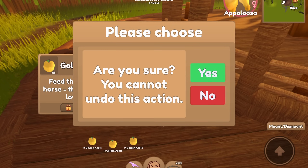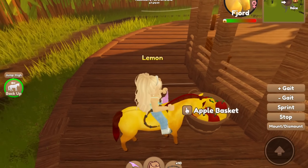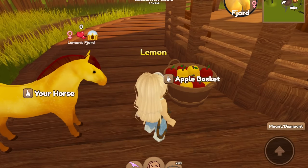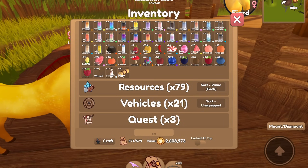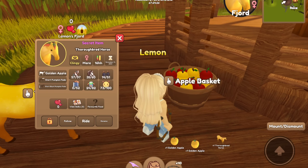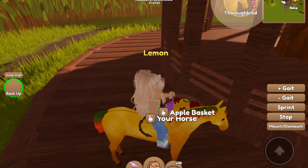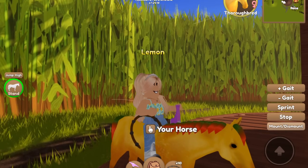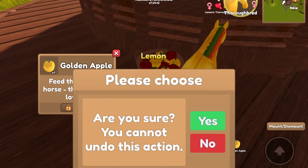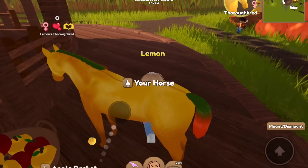Oh, we got another Fjord — so cute! We haven't gotten one with the autumn fade yet. How much do we have left? Only 120! Okay, last six — oh yes! We got a Thoroughbred in the last six. This one has the pumpkin fade mane and tail, which looks interesting on the golden horses.